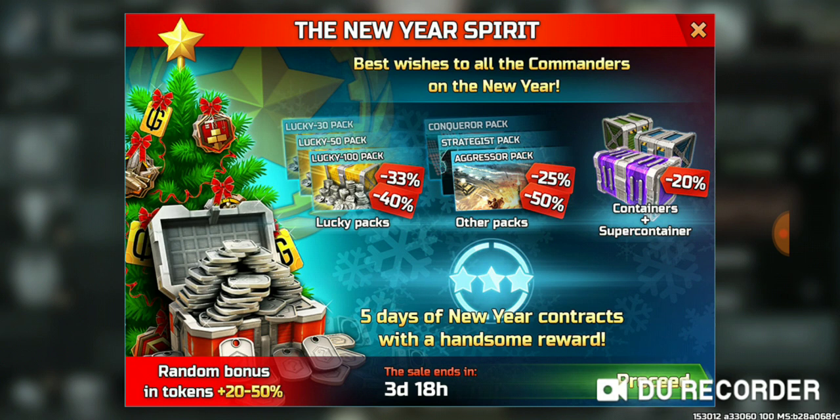You can buy this pack and get a random bonus token. If you buy the Lucky 100 pack then you get more tokens. There is also one new container and all containers have a 20% discount. This offer is valid only for five days.